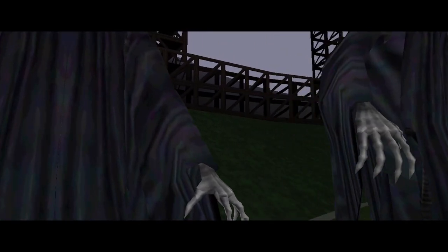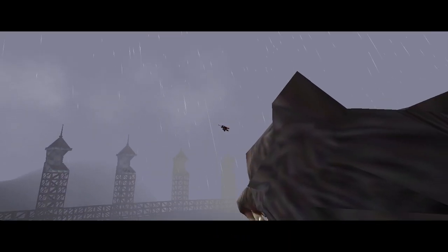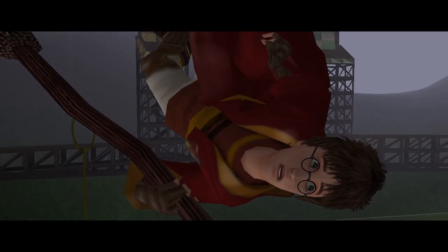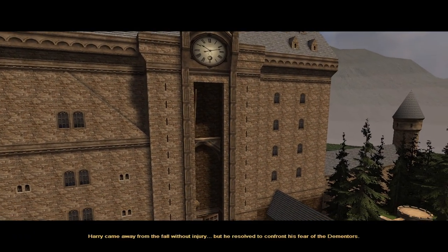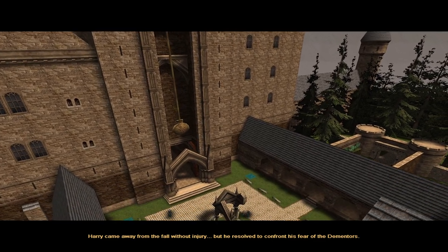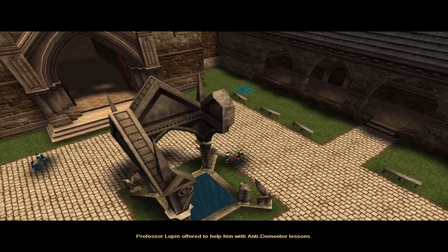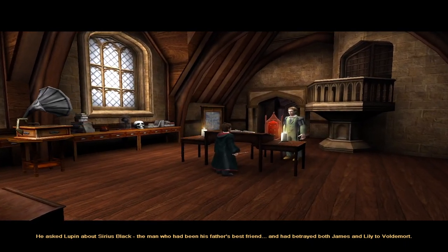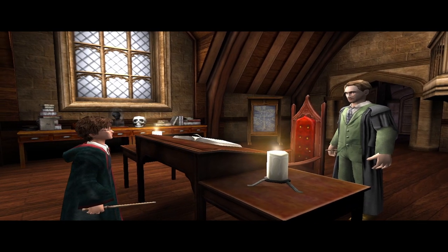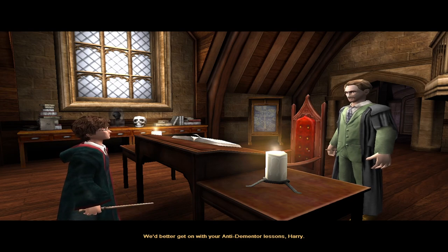Now we see a scary 2D sprite — the Dementors. That was dramatic. Harry came away from the fall without injury but he resolved to confront his fear of the Dementors. Professor Lupin offered to help him with anti-Dementor lessons. He asked Lupin about Sirius Black, the man who had been his father's best friend and had betrayed both James and Lily to Voldemort. The professor seemed reluctant to discuss the matter.